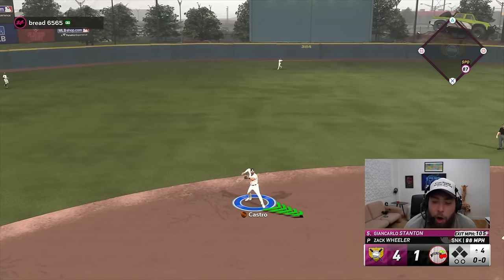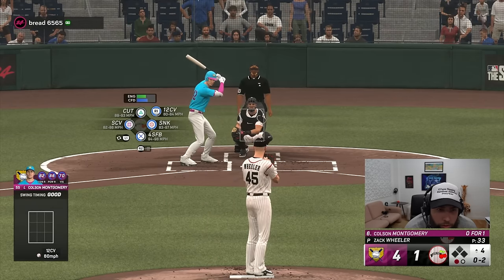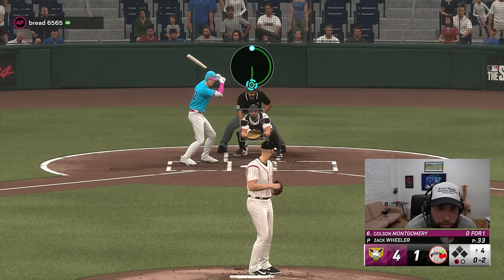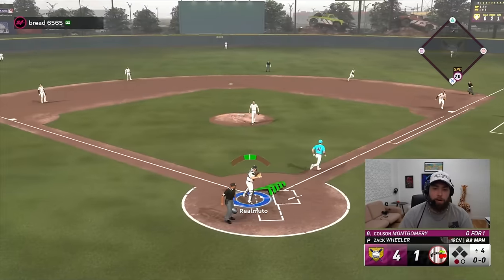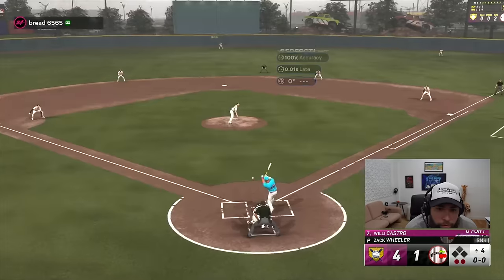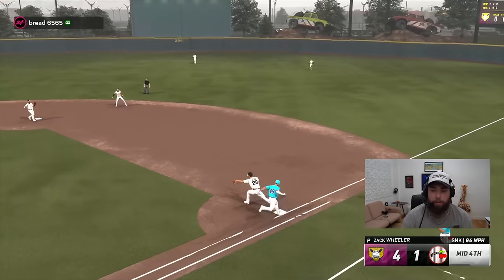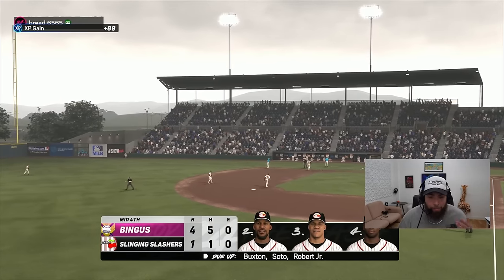Ground ball to short, loud out. Good curveball — it'll be oh and two on Colson Montgomery. Throw that even further down, see if he's willing to swing at it. All the way down there — he is. There's another strikeout for Wheeler — just don't let this guy put it in play. First pitch swinging on the sinker — Tatis will make the play. Three up, three down again — we've retired the last seven in a row. It's time to score.